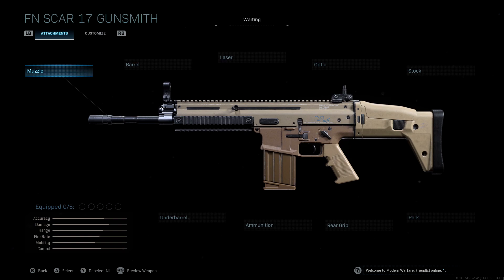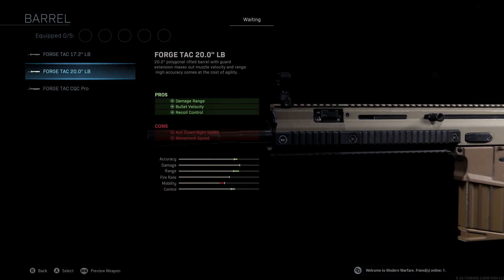Looking at the attachments — we're not going to be using a muzzle. The barrel we're using is the Forged Tack 20 lb. This gives a significant boost to accuracy, range, and control, as you can see. We lose a ton of mobility, which we'll make up for with other attachments, but it's a really good attachment for accuracy and range.